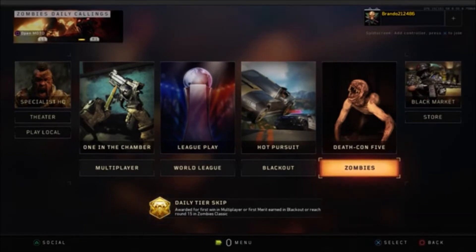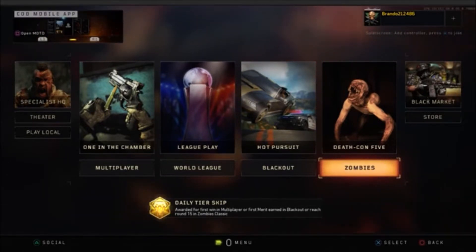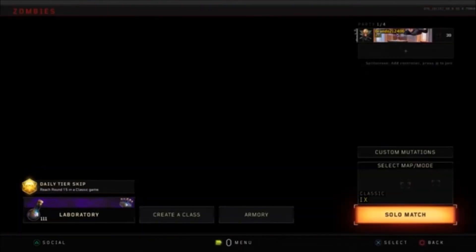I want to talk to you guys about Call of Duty and the quickest way to progress through your tiers so you can finally get that maximum tier 100 and open up all your things — and that way you can get more reserve items as well. So the first thing to level up your tiers is Zombies.